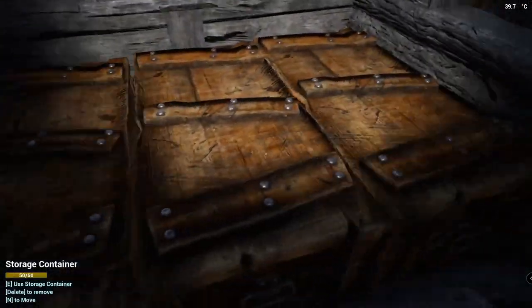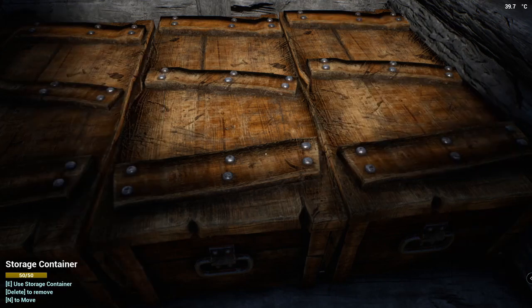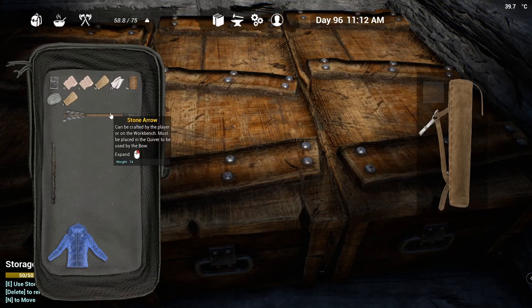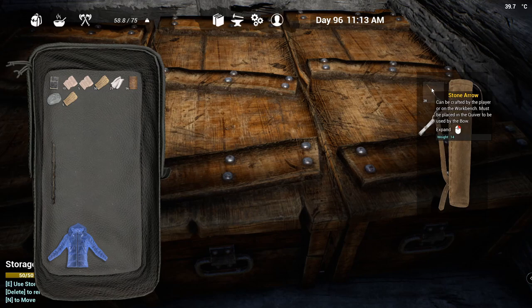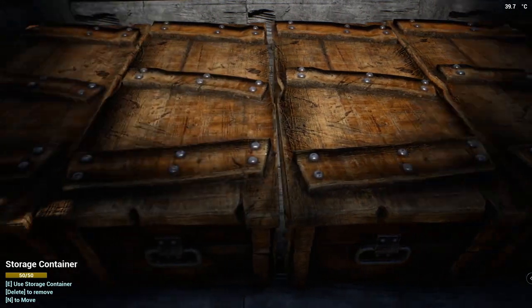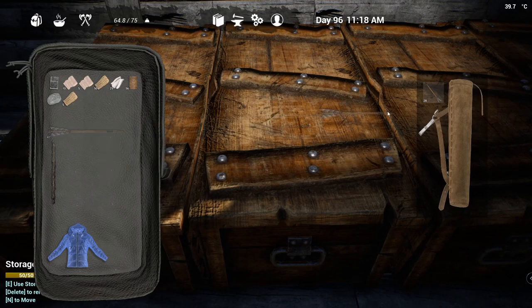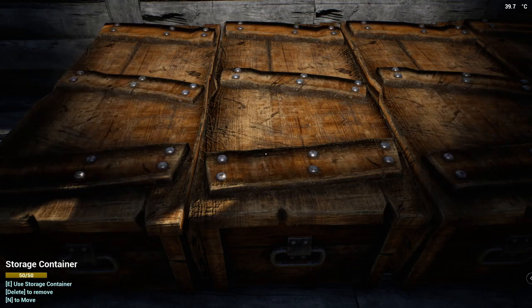Let's go get some arrows - I've got tons of arrows. Let's see how many we can do. It would be nice if the tooltip gave us some idea about how many we can put in here, but I think it's 40. Yeah, looks like 40 stacked at a time.